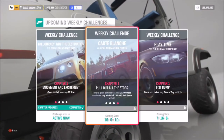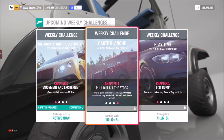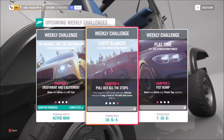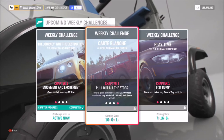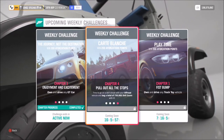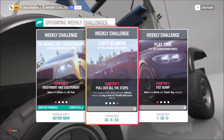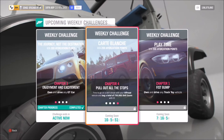The third challenge wants you to get a total of 750,000 skill score. While you're trying to earn your Wrecking Ball skill, you're already racking up points toward the third challenge. When you get the Wrecking Ball skill, you're automatically enrolled onto the third challenge and you're basically halfway there just by completing the second one.